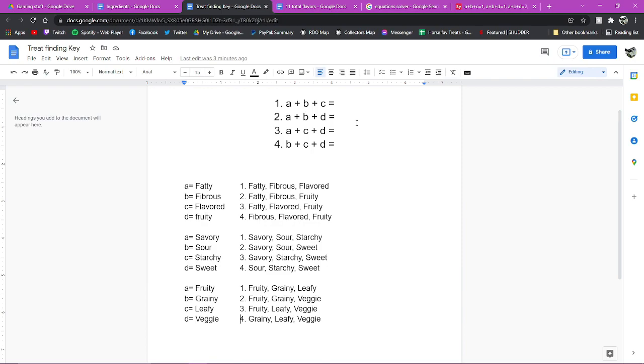Next is making your Tester Treats. These Tester Treats — what I call them — are only three-ingredient treats, and basically the only purpose they serve is to give you a number. For these Tester Treats, you're gonna pick four flavors. You can pick any four flavors you want. What I have on screen now are just some of my favorite four-flavor combos because they're easy to remember.